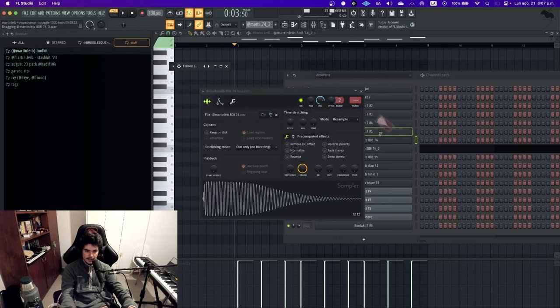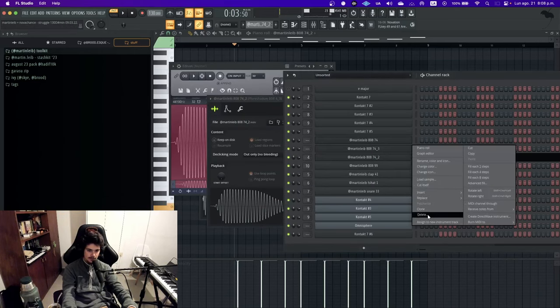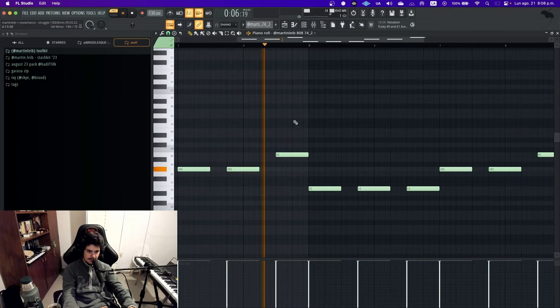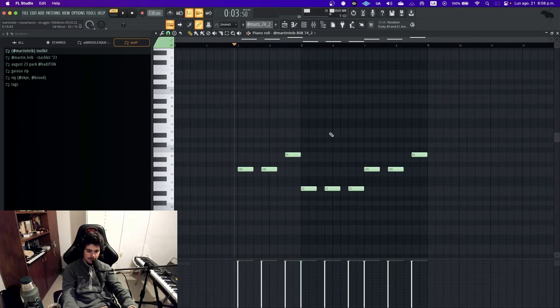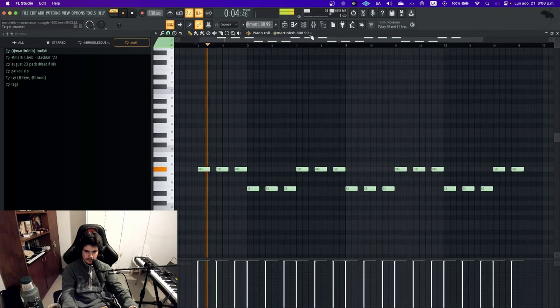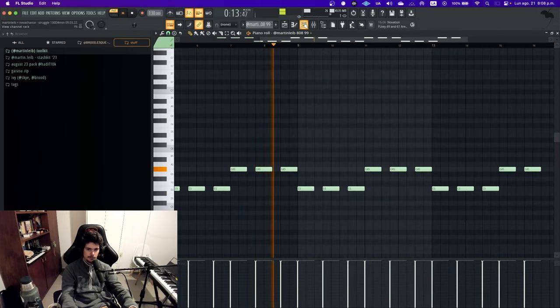After cutting the 808 in Edison, it now has a short attack — almost like a really short sub. This is something I do a lot when I want a one-hit sounding sub: grab an 808 and cut it short. Later in the beat I made a second 808 pattern that I kept mostly the same. Both 808s are from the toolkit — a pretty simple pattern overall.